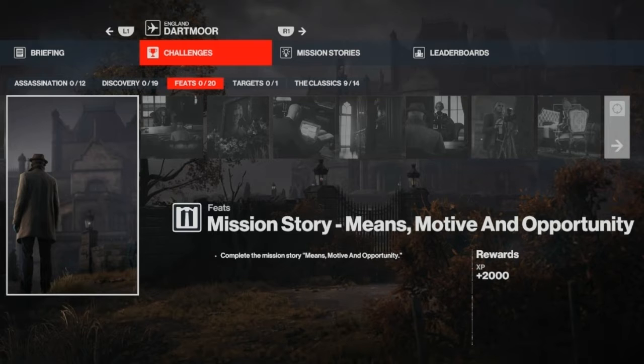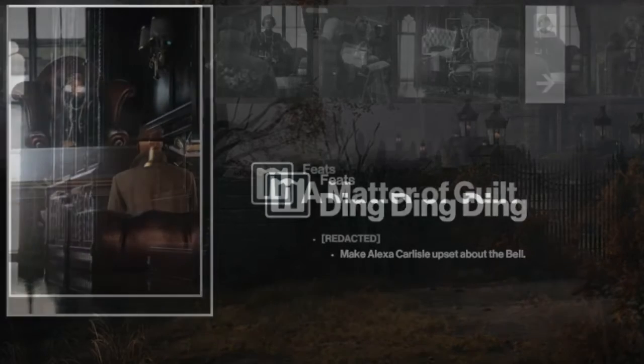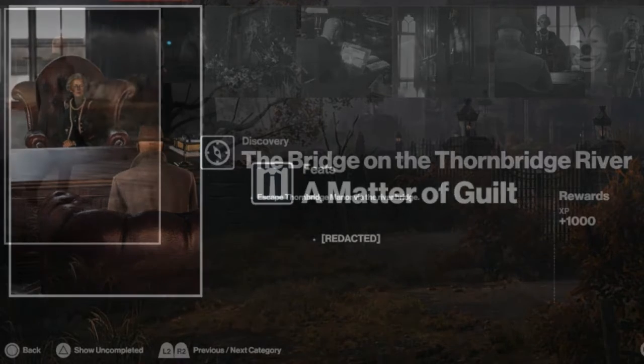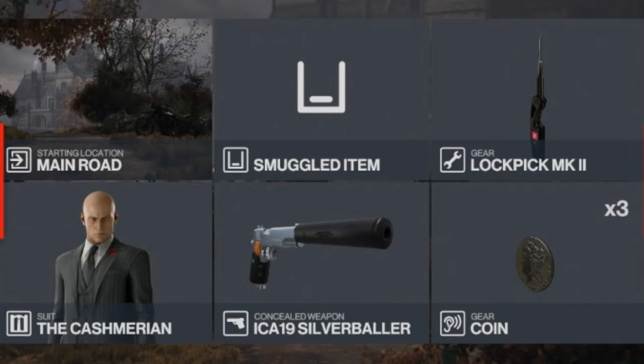Once we have the bulldog cane we can get the 'Dog's Secrets' redacted challenge for locating a secret room. After that we move on to 'House Cleaning', which entails finding six items dotted around the map along with a number of other clues. Then we move on to the mission story 'Means, Motive and Opportunity', followed by 'A Matter of Loyalty' redacted challenge for accusing the butler of murder, then 'Ding Ding Ding' for interrupting the family meeting by ringing a bell, and 'A Matter of Guilt' for accusing another family member, before exiting via the bridge.